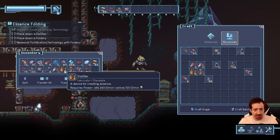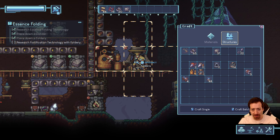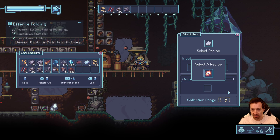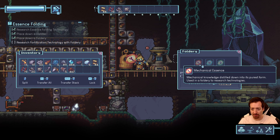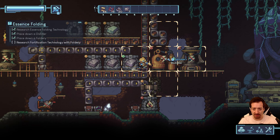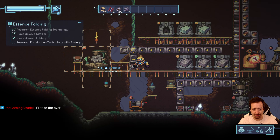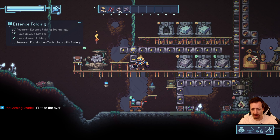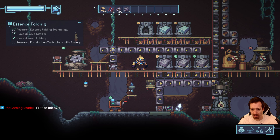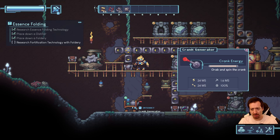I don't want to craft another distiller — how many times am I going to do that? These are chunky boys, three by three. There's only one recipe, which is cranks and gears to make mechanical essence — so that's like red research packs. The foldery does the research. I guess you can do hand-crafting research for a while, but you can't do further research with that.